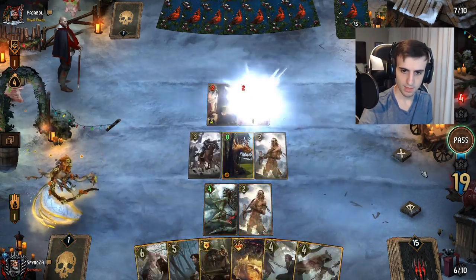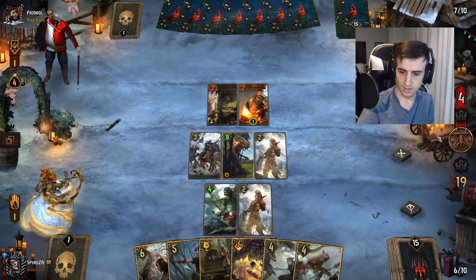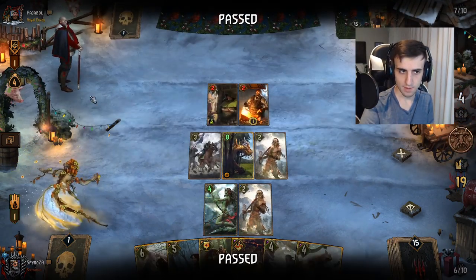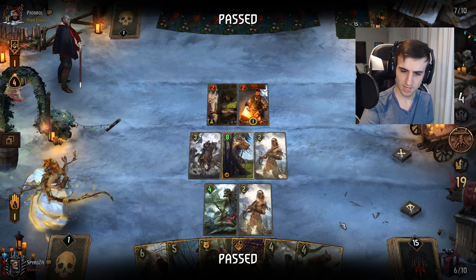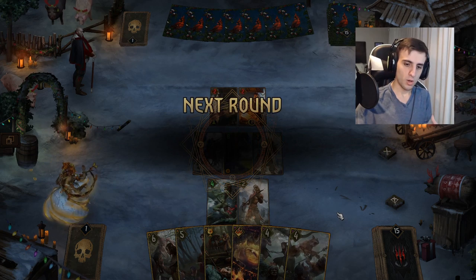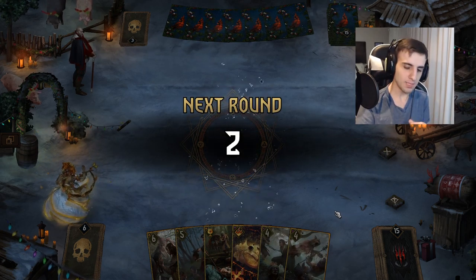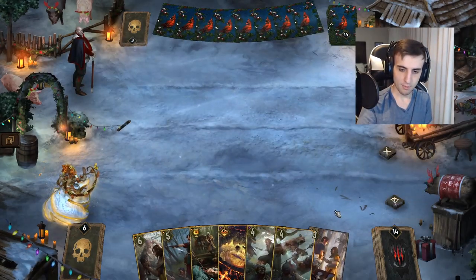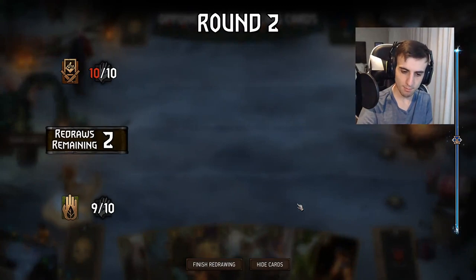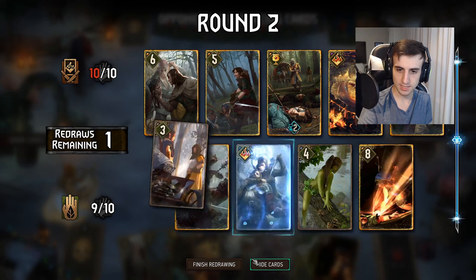We'll go ahead and play that. Depending on if he keeps going here or not, we'll see. Okay, so he passes here. We get control of the game — he's got two coins of carry, which isn't that much. And we've got a decent hand to push in round two. So for the purposes of this video, as I said, sometimes when you have a very big gap, you've got to ask yourself how does my opponent catch up, or can I 2-0? So we're going to quite recklessly push in round two here and never really stop, and see how it ends up going.